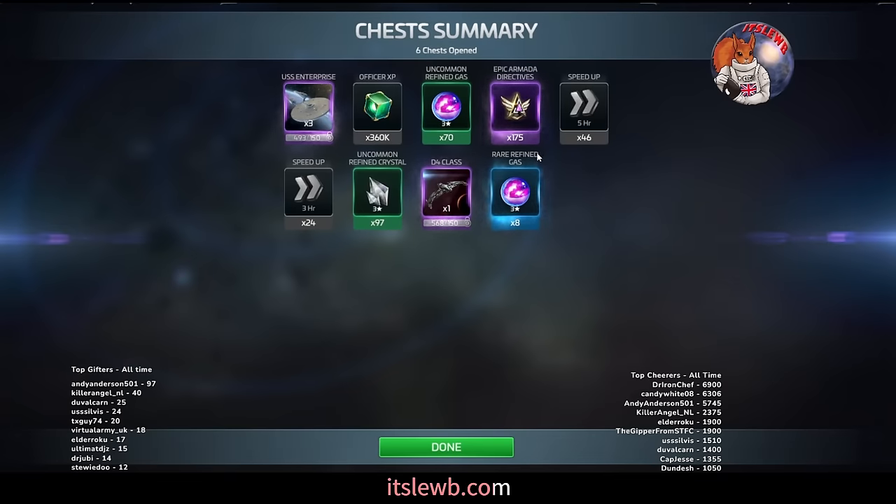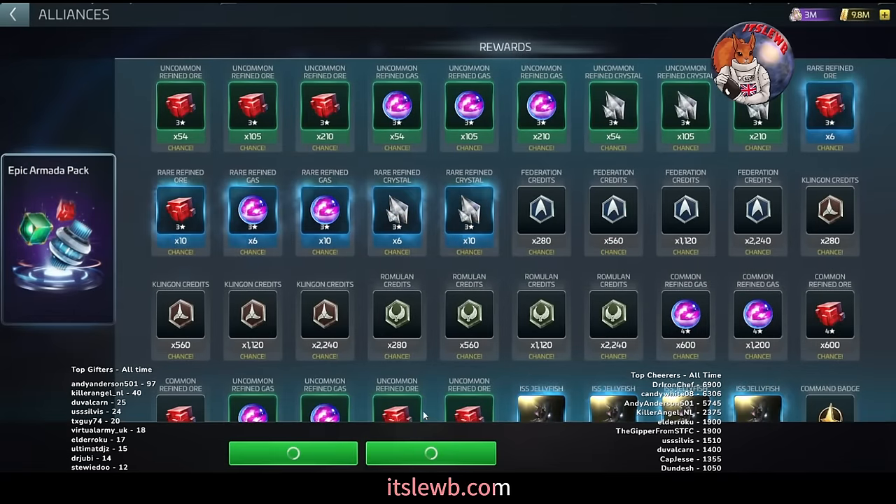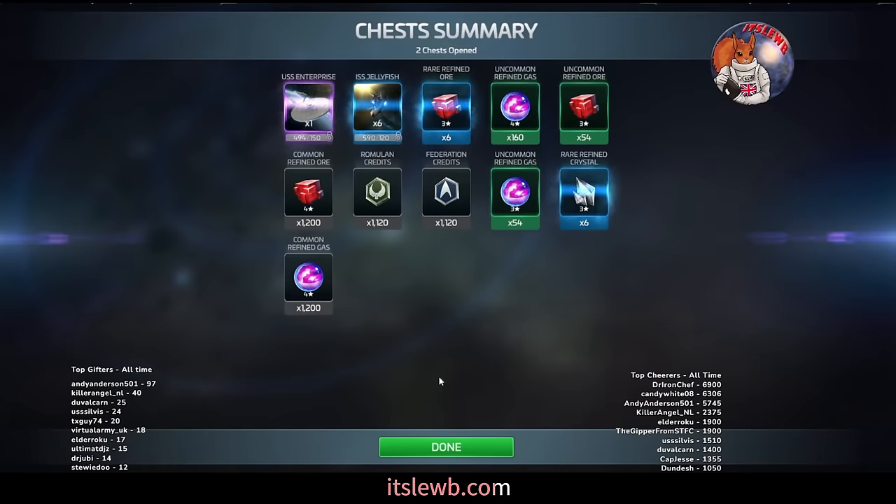We got 175 from the rare — slightly over average. Pull that for the next two days and I'll then have a full epic to start. We then pull the G3 epic since we've got it free at my stage in the game. We got six Jellyfish blueprints — one thirtieth of a Jellyfish — not bad. A few faction credits — about 2,500 — and a bit of G3 and G4 materials.